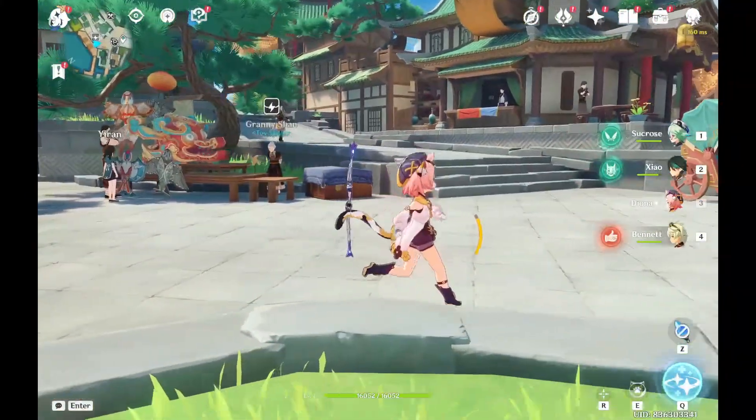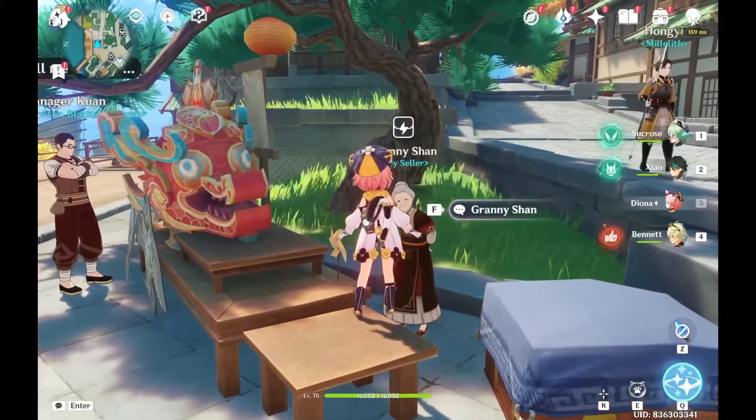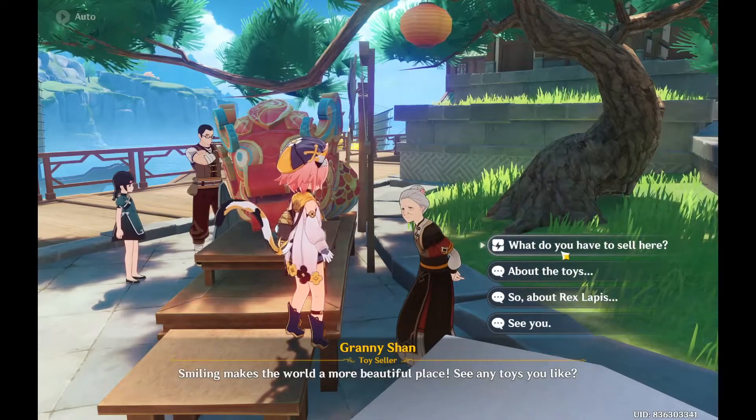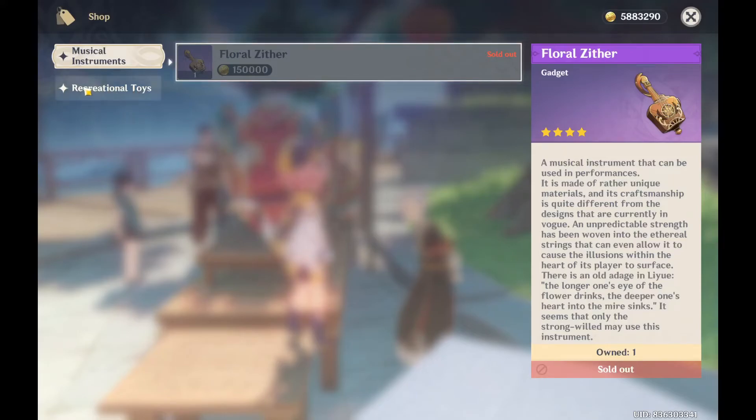Once you're in game, search for a toy seller like this one right here in Liyue Harbor. Go near it and then press F to interact. Now click on the first option, then go to the Recreational Toys section.